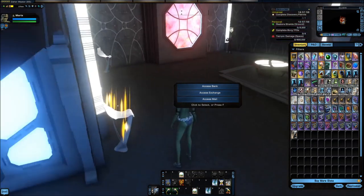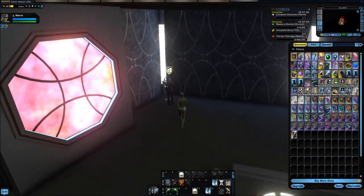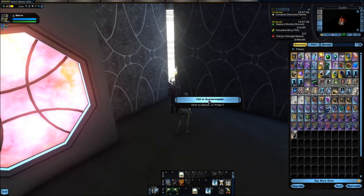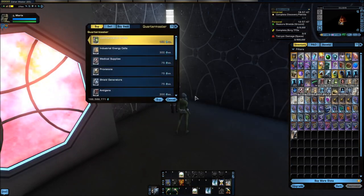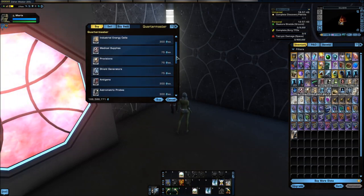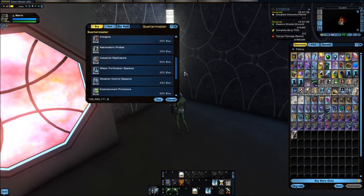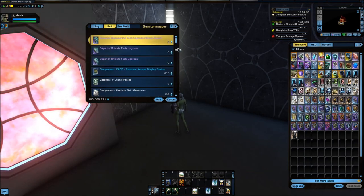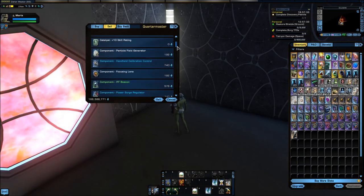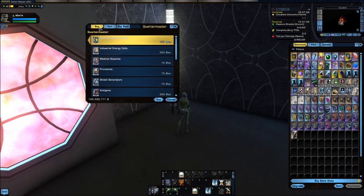You also have a quartermaster. Now this used to be a big thing back when fleets took these commodities — not so much anymore — but the prices for many of these things are the best in the galaxy; you're not going to find a better price. You also have the ability to sell things for 50% at this vendor.